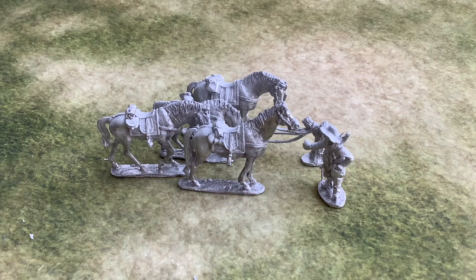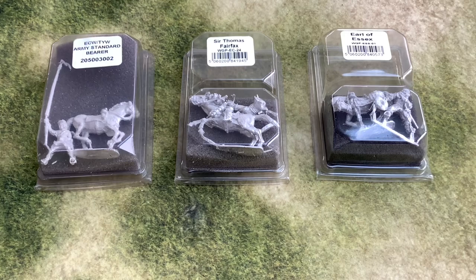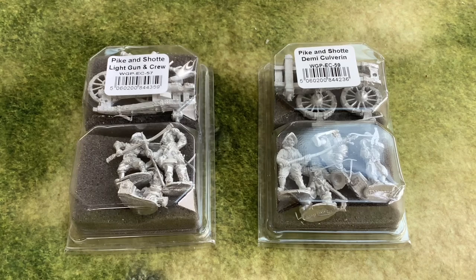We've got some blisters here. So we've got a couple of characters: Sir Thomas Fairfax, the Earl of Essex, and an ECW standard bearer — just different things to add in for the army. A little bit of artillery: I've gone for a light gun and crew, and a demi-culverin and crew. Got to have a little bit of artillery.